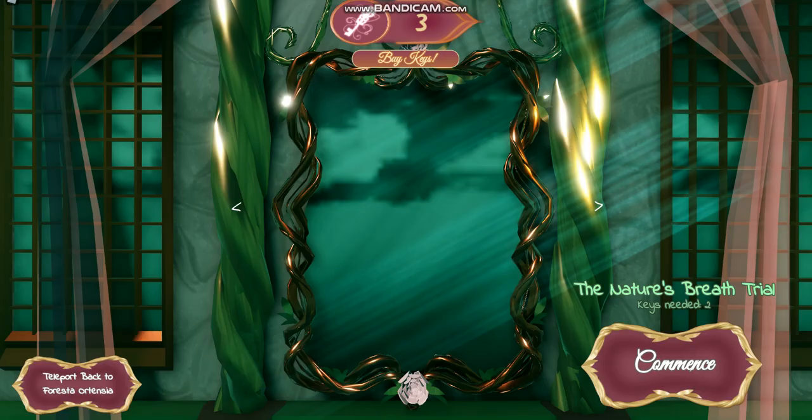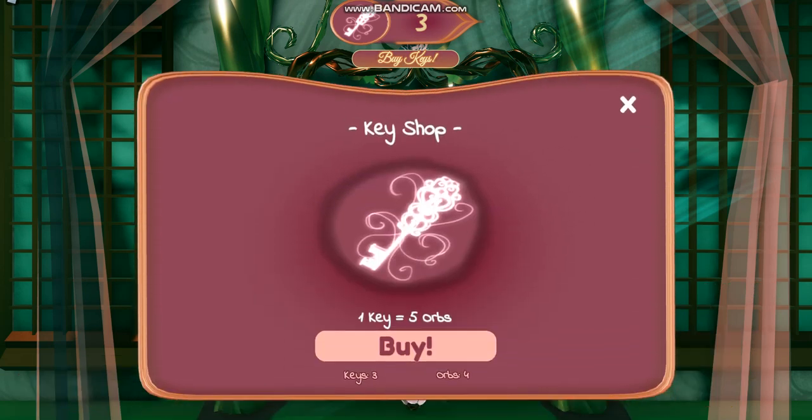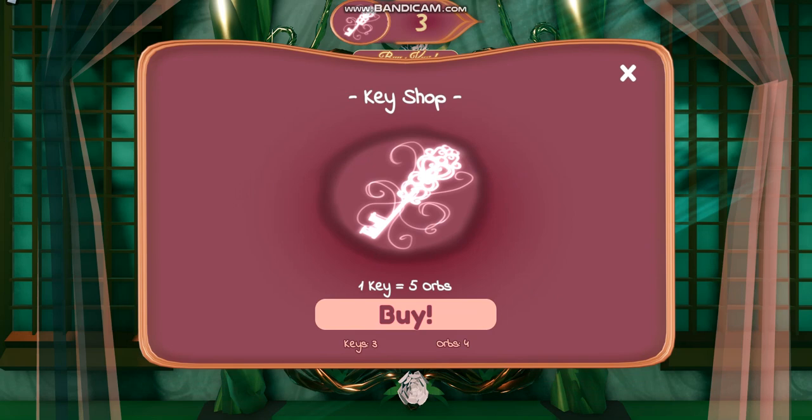Once you get to training, go ahead and click 'Buy Keys' — it should cost orbs, which you can get from completing Chapter 1. On top of that, if you get to level 9 you will get 2 keys for free, and you can reach level 9 pretty fast by completing daily quests and doing the mini game on the second floor of the library.